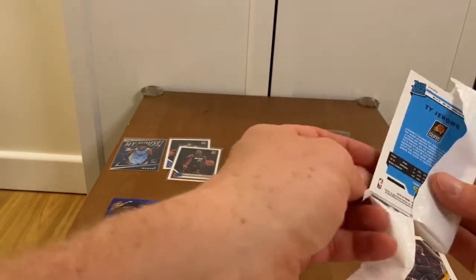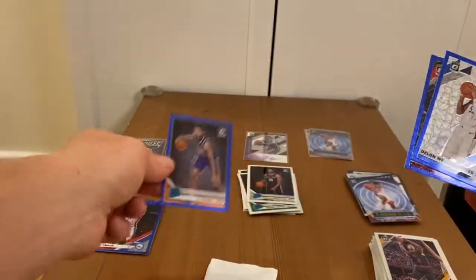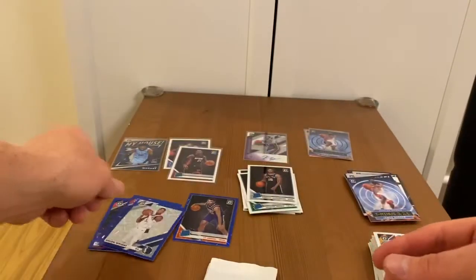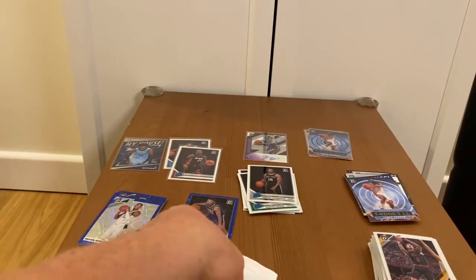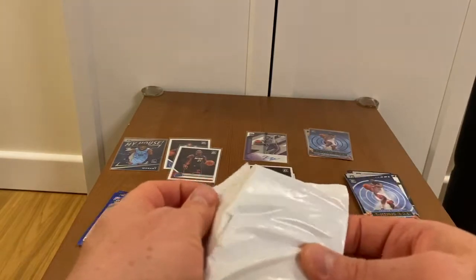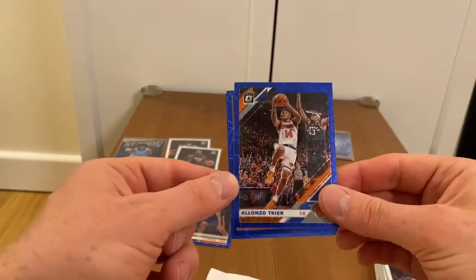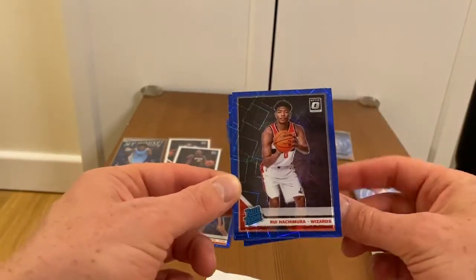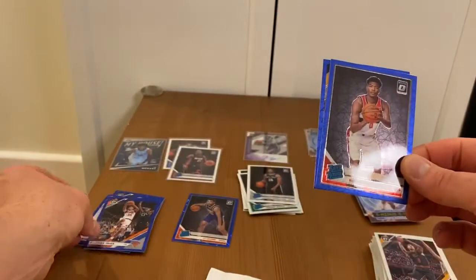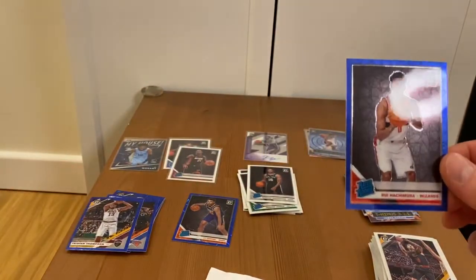Okay, first rookie — Ty Jerome! Dylan Wright and Zach LaVine. Like I said, the Blue Velocity packs are not guaranteed to contain rookies, but it's always nice to get one. Alonzo Trier, Rui Hachimura — cool! And last — Tristan Thompson. That's something!